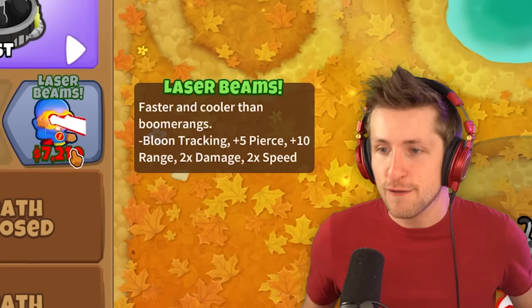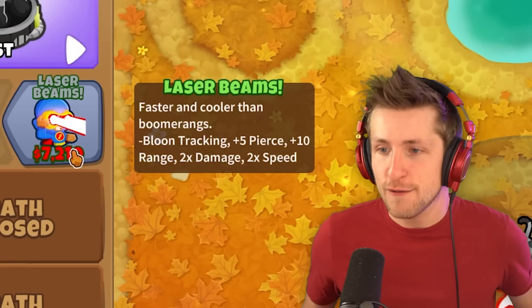Laser beams — faster and cooler than boomerangs. You're not wrong. Minus balloon tracking, 10 times plus 10 range. These are some crazy strong upgrades. We're going to need to get some more banana farms. I wish we could turn it into like a tuna farm for my cat — little tuna farms, you feed her tuna. Look at Luna, look at how cute she is. She's adorable.